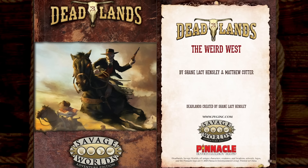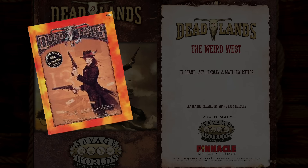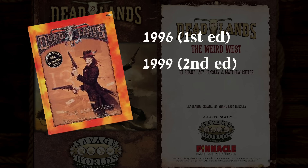Deadlands is a Weird West RPG setting by Shane Lacey Hensley of Pinnacle Entertainment Group, originally published in 1996. A second edition came out in 1999, and then another edition called Deadlands Reloaded in 2006.